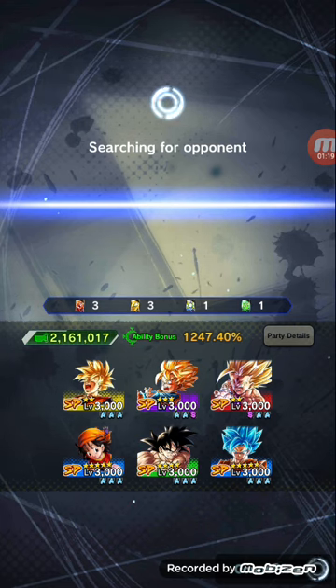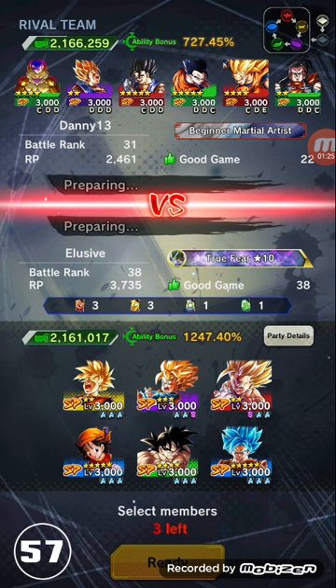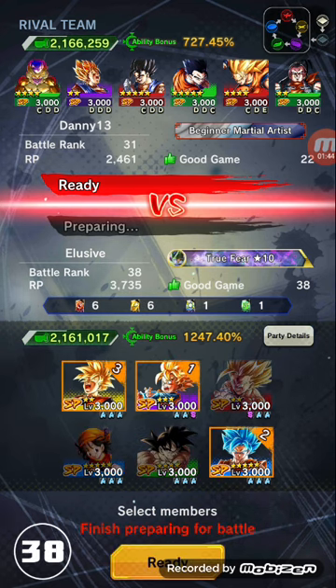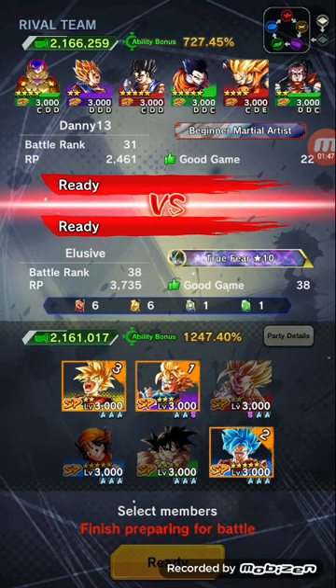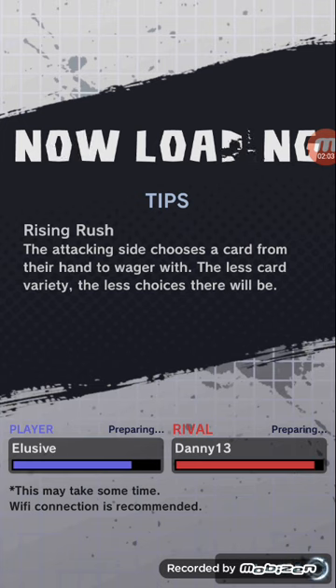Especially if you pair up Gohan with Goten — they work really well together. This is gonna be an interesting match. I am still below rank 40, so we're gonna be coming across a lot of teams like this. He only has three colors, so might as well bring the counters. I have to bring the Gohan because obviously he's the one I'm showcasing. I'm only gonna probably show like two to three matches in this video, so we'll see how it goes.